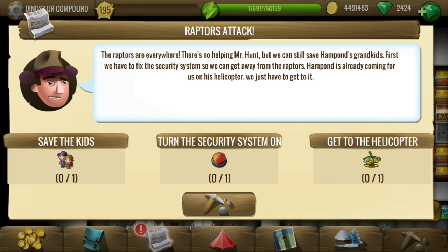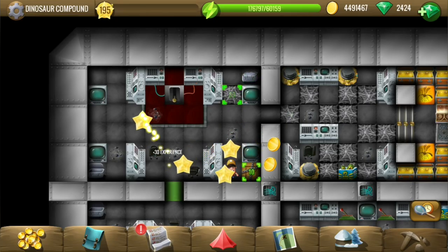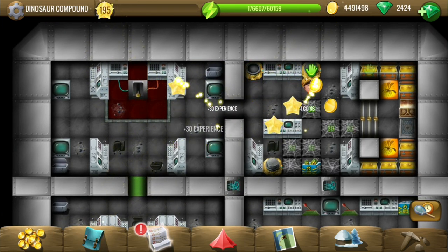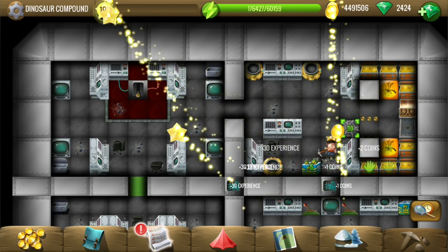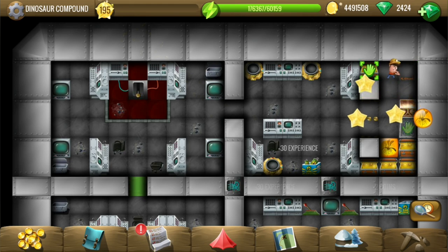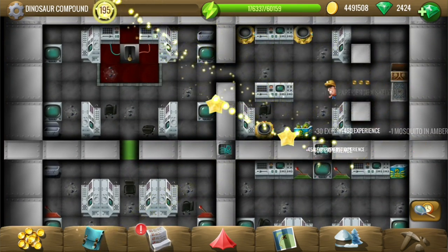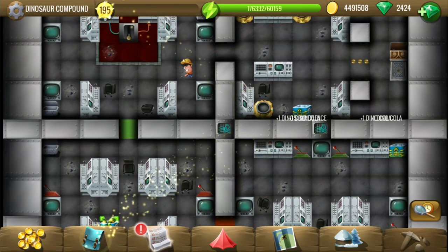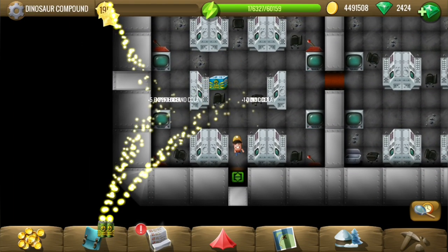So first we have to fix the security system and then save the gates. I don't know what kind of buttons these are, but pressing all three of them has just unlocked the treasure — that is just very easy. Anyway, let's get back outside. These foot tiles are very easy to miss; I already missed two of them in this same room.